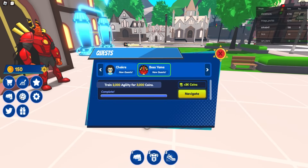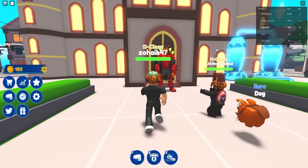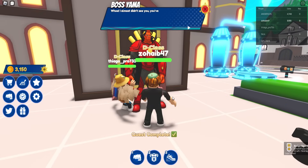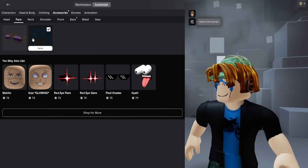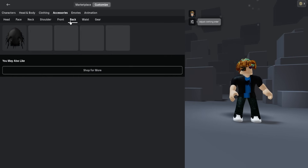So yeah, once you get to 1000 agility, talk back to the built dude and you will get the badge, unlocking your very cool free item. If we go to Avatar Inventory, then Accessories, then Back Accessory, you will see a wicked cool black cape. Awesome, right?